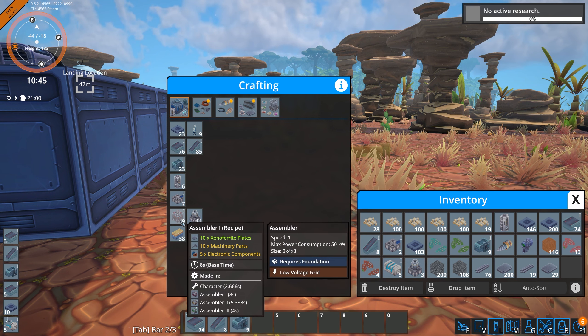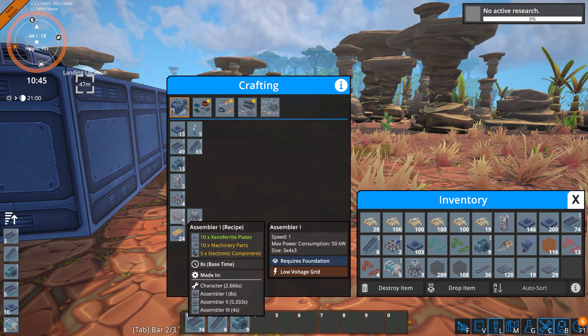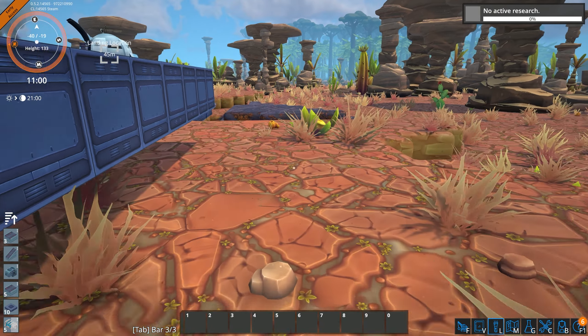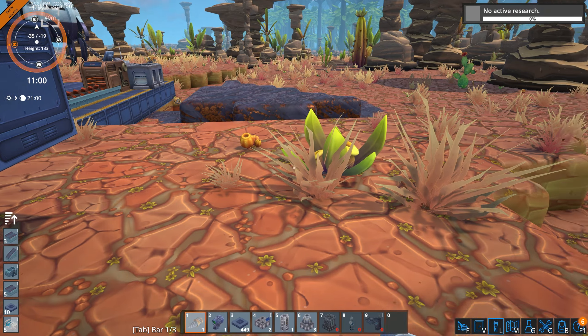Can I make an assembler? Yeah. Make six of those. More smelters — just make everything.